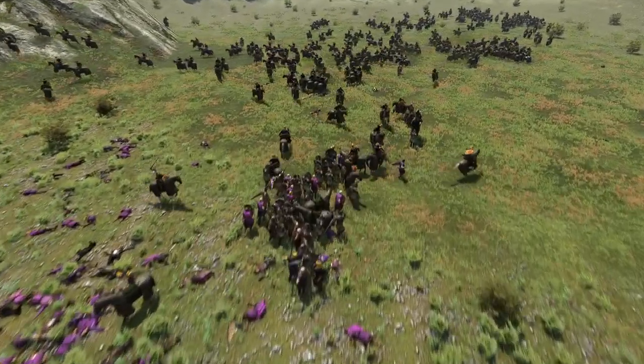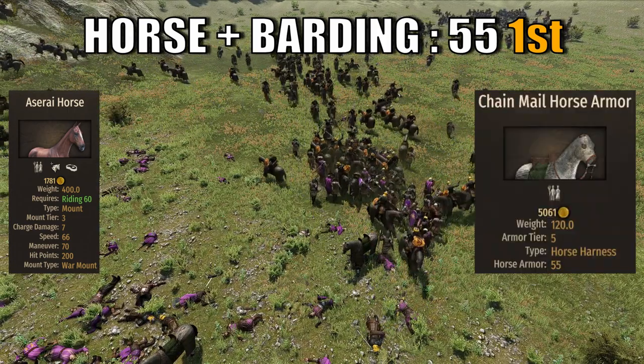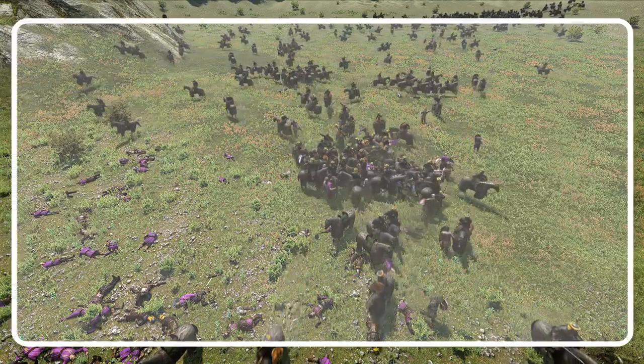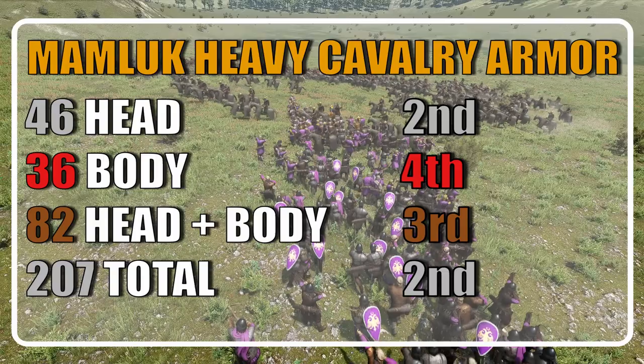When it comes to the horse and barding, the Memeluk rides an Azrai ores protected by the chain mail horse armor. With 55 horse armor, this ranks the unit in first place among horse archers. When considering head plus body, the Memeluk ranks third with a value of 82, and gains one position to second when considering all armor types.